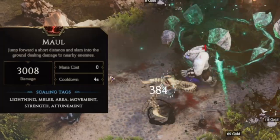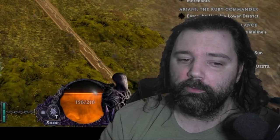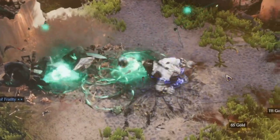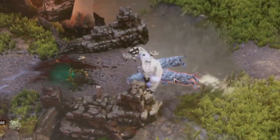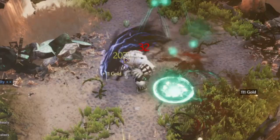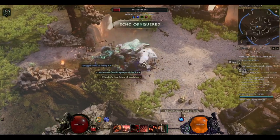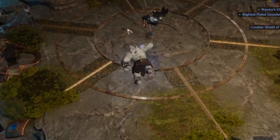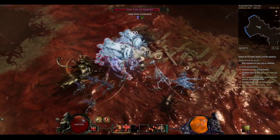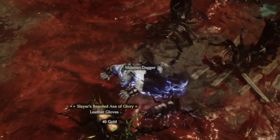Maul is new, and this is going to allow you to slightly jump forward, or dash or lunge, and actually slam the ground doing some AOE around it. Eventually this will get transformed into cold in this particular version of the build, but you can use it as physical. Rampage is essentially a mobility tool, and you can channel this to charge in a direction, although you can't change the direction. Eventually this ability will no longer have a cooldown, meaning you can use it to get to a destination, pivot or change directions, and essentially sprint through the maps that way.